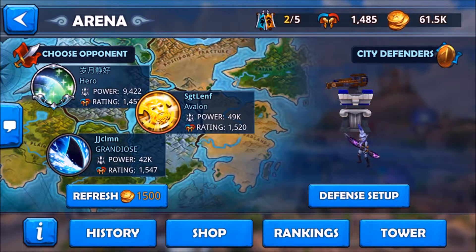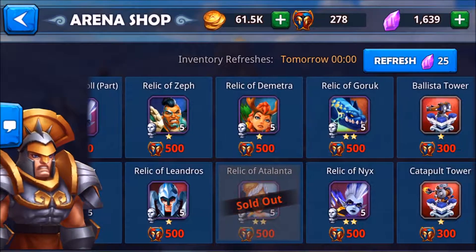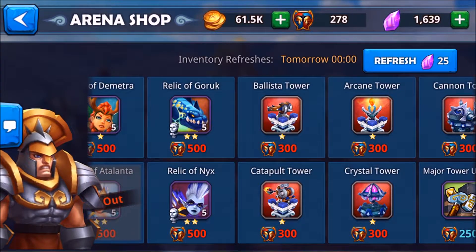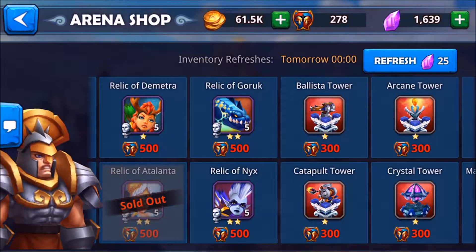When you win a battle, you get arena points, food, and sometimes some towers. As you're ganging up arena points, you can go to the shop. You click on the bottom here — shop — and you can buy all the scrolls or relics to level up the hero. When you have enough relics, you can actually summon the hero. You can also buy relics for the tower, and you can level up the tower as well.